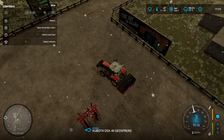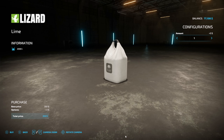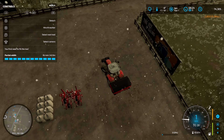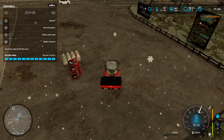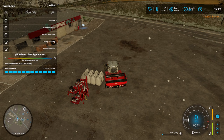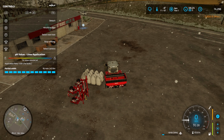All right, let's do lime first. I'll just go ahead and buy a whole set of lime. Won't be able to hold it all, but lime is pretty cheap so I'm not too worried about it. We've still got 75,000 — things are going pretty good.